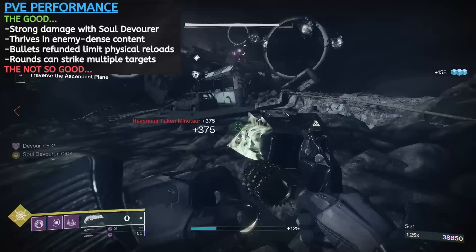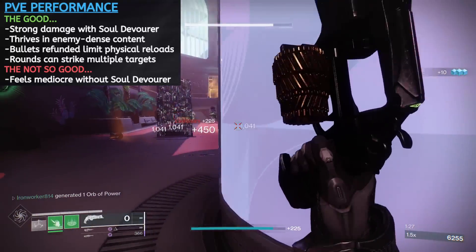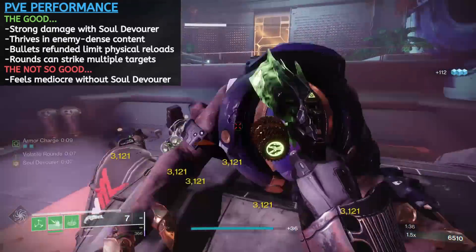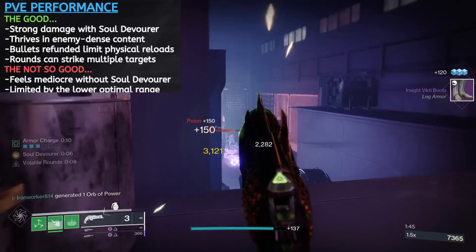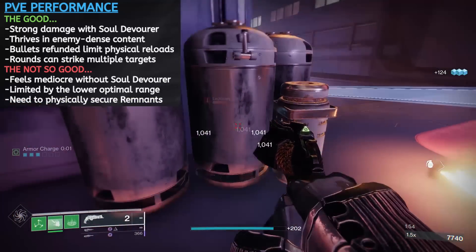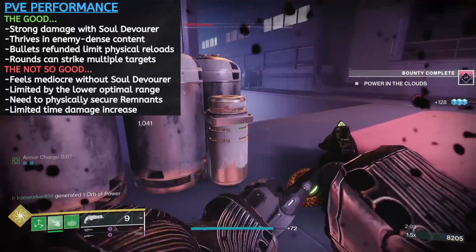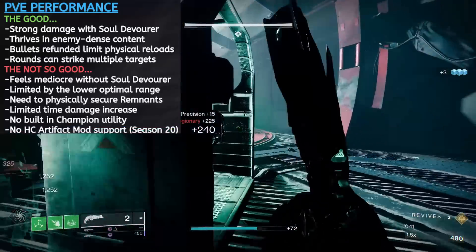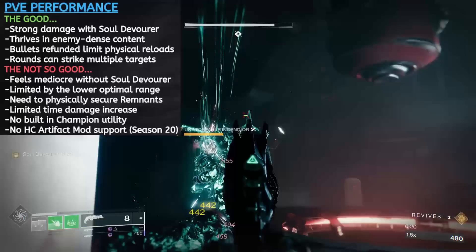But Thorn doesn't come without its fair share of drawbacks in PvE. Without Soul Devourer active, we're not much better than a base 140 hand cannon. Yes, we do get a little extra base damage from the poison ticks, but it doesn't feel like enough to really make a huge impact on general gameplay. Thorn's reliance on the buff seems to get exaggerated as content difficulty increases. In low-to-mid-level content Thorn can feel amazing, but it's when you start poking into Master or GM activities that flaws really begin to pop up. Thorn's not an extremely rangy weapon, and oftentimes the safest play is to hang back and pick off enemies from a distance. When you do secure a kill, you at least need to get into the remnant's tracking radius to collect it, and breaking cover in scaled-up activities isn't always going to be a viable option. With the buff only lasting 7 seconds, if there's a lot of tanky targets on the field, you might not get as much mileage out of the boost. There is also no anti-champion utility built in, and in Season 20 hand cannons are not supported in the Seasonal Artifact — so there's just not a whole lot of incentive to make it work in high-end content.